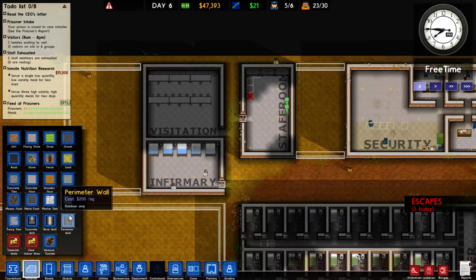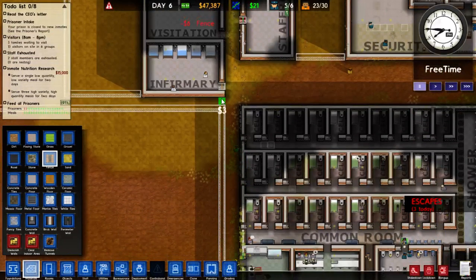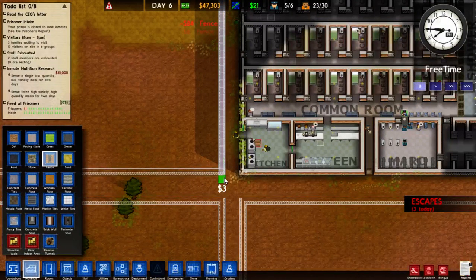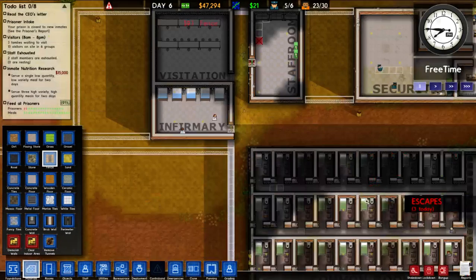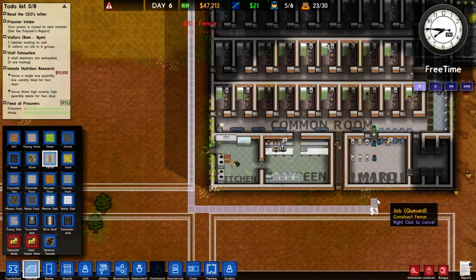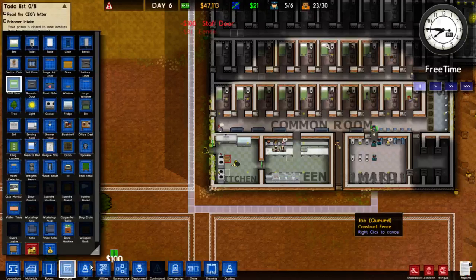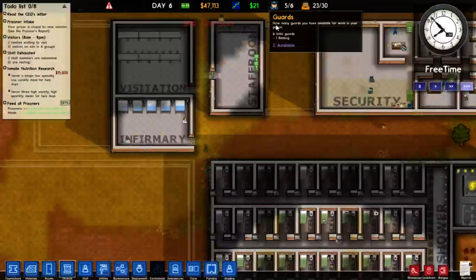We need to get a fence on the go. We also need a fence down here and around here. And a fence around here until we can actually trust our prisoners - well, not trust our prisoners, but at least do something to the contrary. So guys, get on that super pronto.